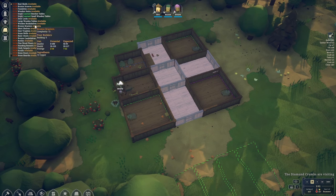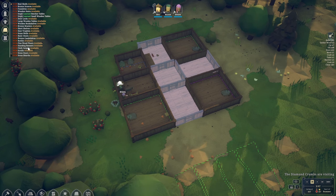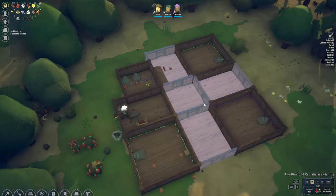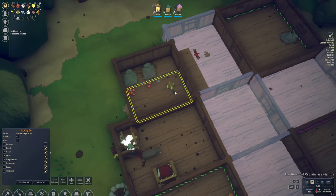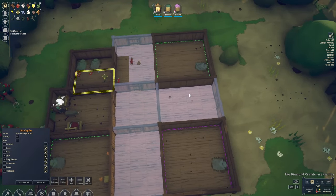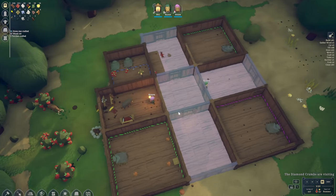We've also unlocked a whole bunch of other things. Basic chests and shelves are probably the ones I'd like to get my hands on. Although this stockpile is great for what we need right now, in the long term we want to start using shelves because that means we can get more items in the space that we have.